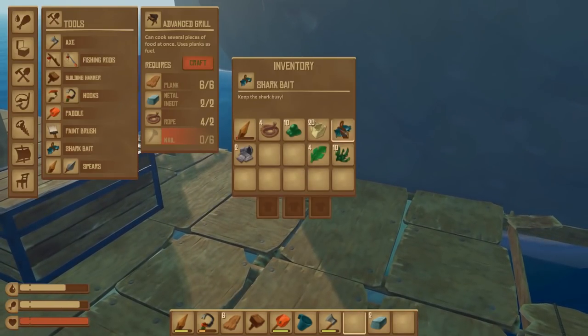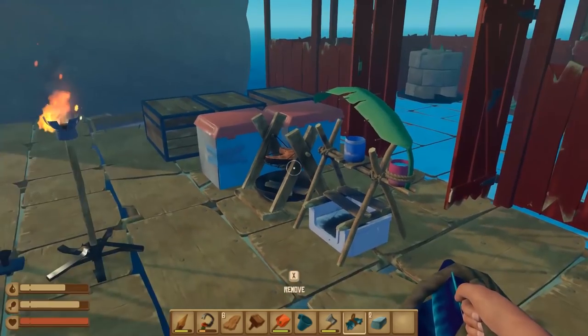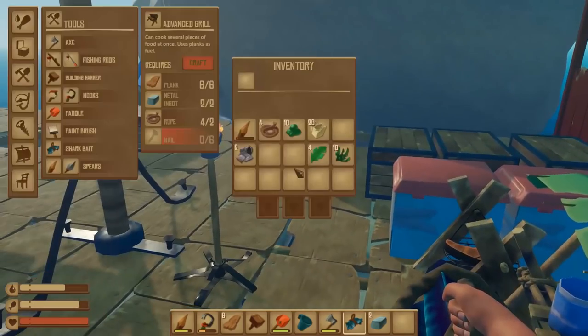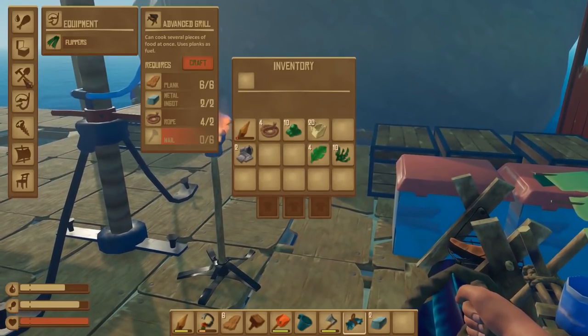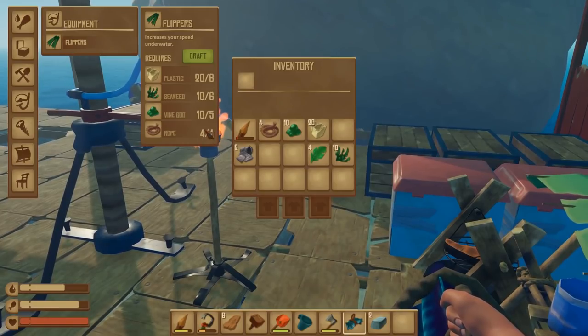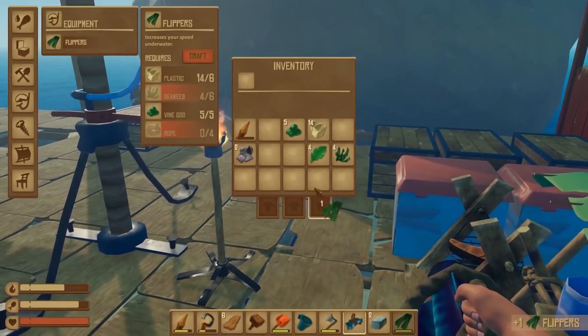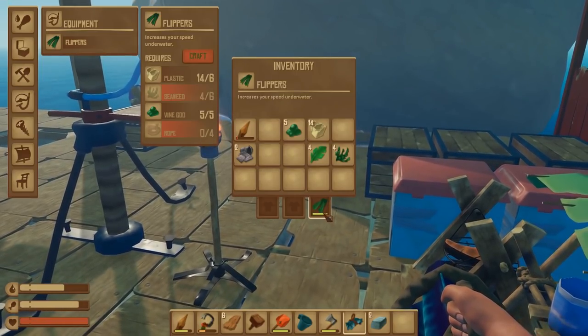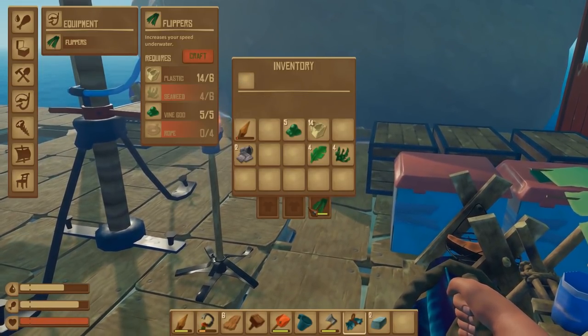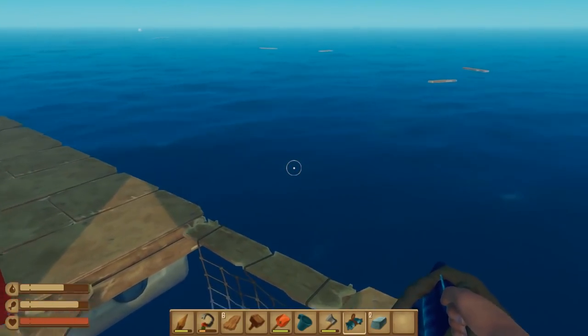I am going to now use my shark bait and go hunting for stuff. Do I need more dry bricks? I don't think dry bricks are useful for anything else. Oh, one thing I want to make is flippers, which requires some goo as well. So let's make that. Where the hell do I put these things? Oh hello, it is just right there — first time I've used those slots. So I should be able to gather quite a lot here.